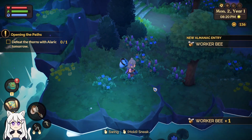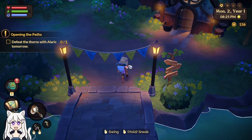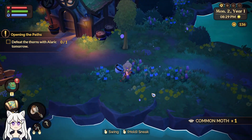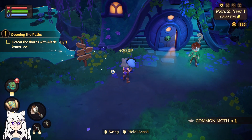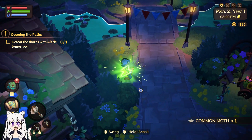Worker bee! I'm trying to find a queen bee because I know I'm going to need a couple of them for recipes. I don't have alchemy unlocked yet, but I do know the bugs are for alchemy. So even though it's really tempting to sell them, you should probably hold onto them.